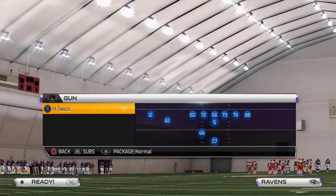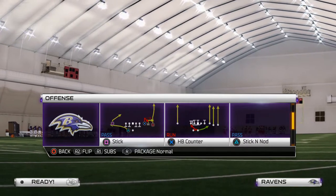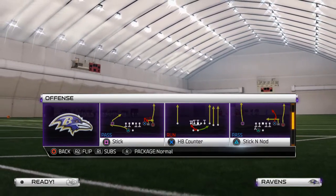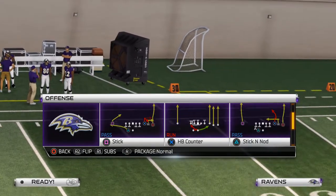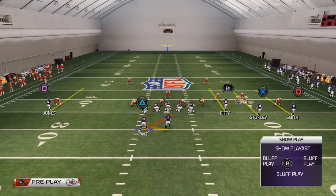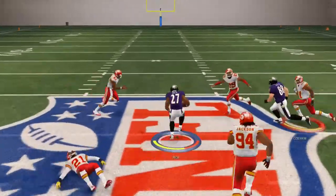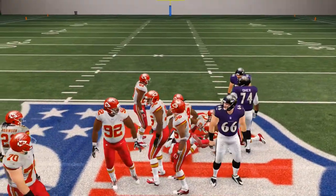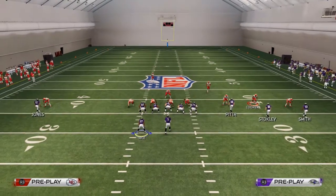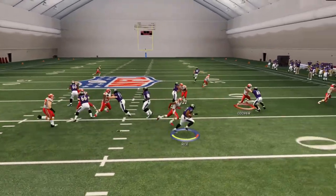The formation I think is best for situations where you want to run the ball is the Tray Open — this was actually going to be my base formation for a while. The play we like to come out in is the Inside Zone. I love the Inside Zone — this is our run to the right and our run to the middle. You can use it in both ways. We can run it right down the middle if they're widening out their formation, but the second they try to take away the middle, we like to back-juke and go outside.